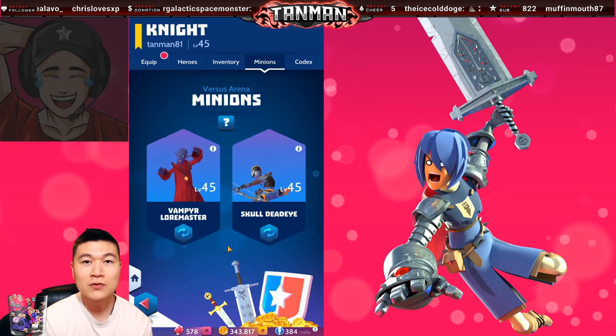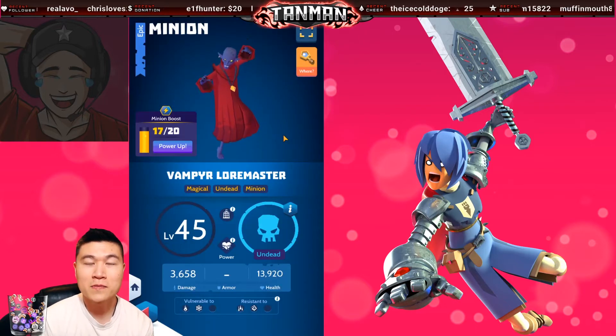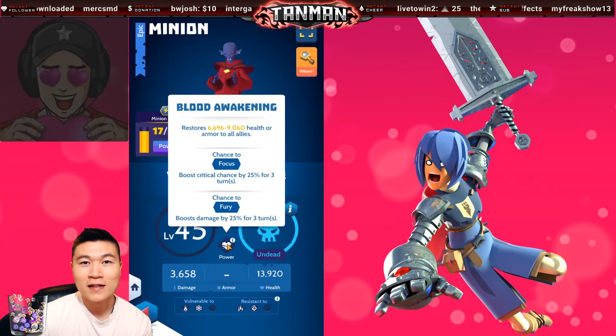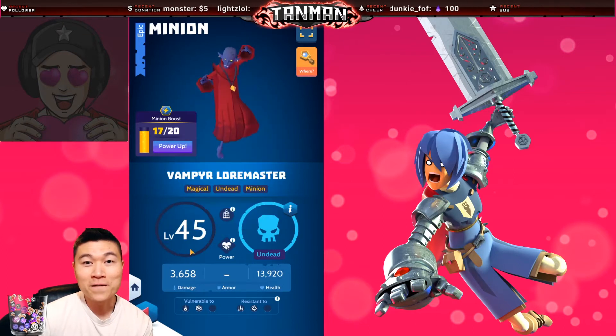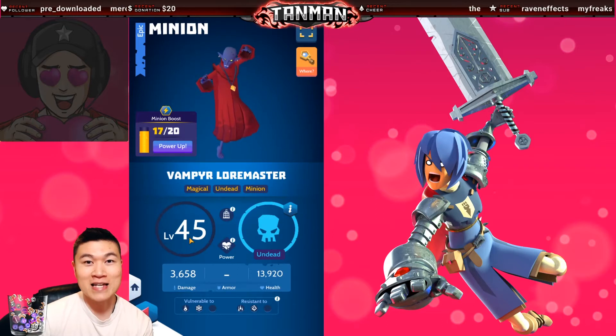My current arena setup includes using the Vampire Loremaster and Skull Deadeye. The Vampire Loremaster can be caught with a holy gauntlet in the realm of fire. Its normal attacks heal itself, and its ability not only heals your entire arena team but gives you focus and fury as well. If you see this guy on the other team, you need to kill it ASAP.